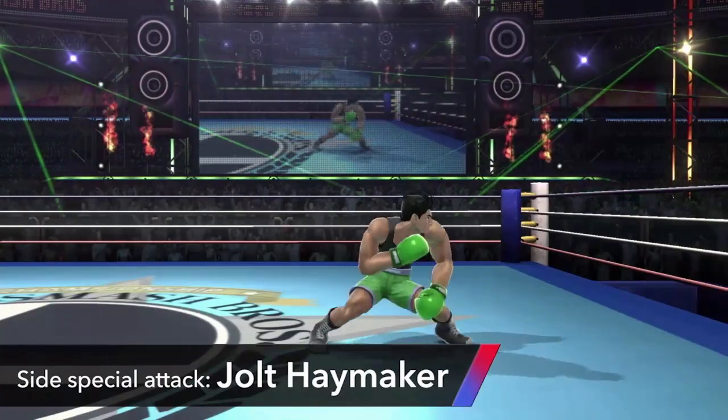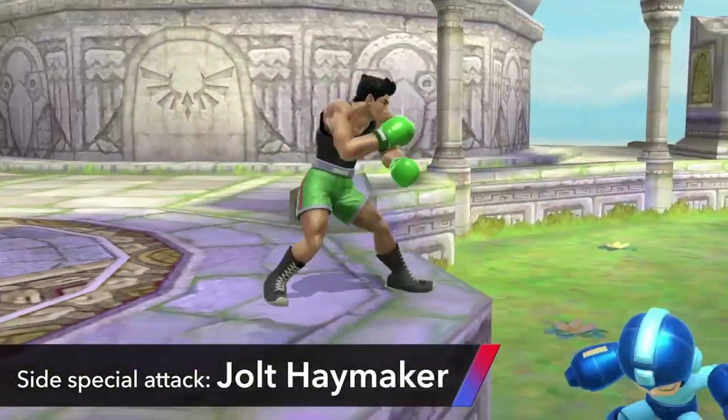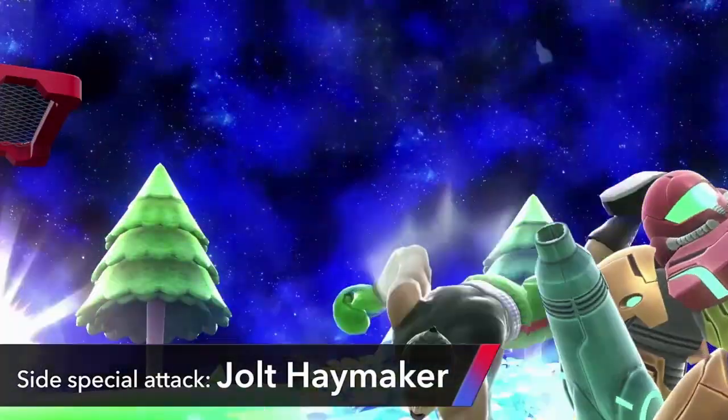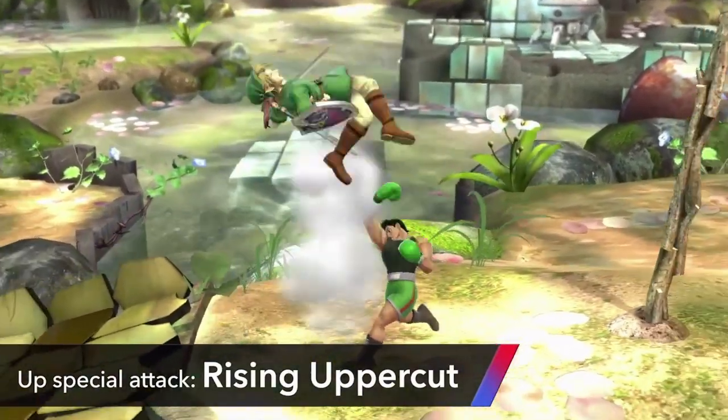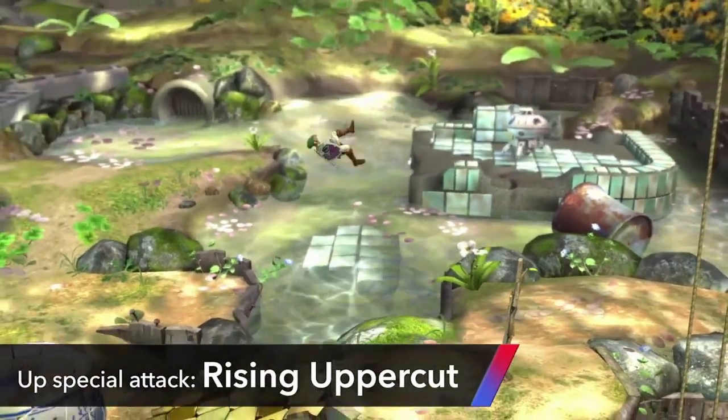The Jolt Haymaker will allow him to leap into the fray and avoid attacks. The Rising Uppercut is his recovery move. Though it doesn't have a lot of jump power, the move makes up for it with attack power.